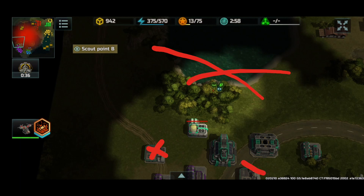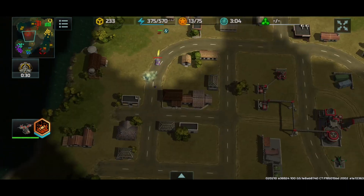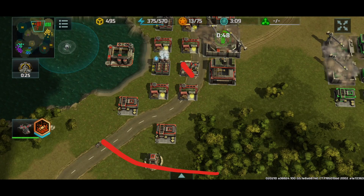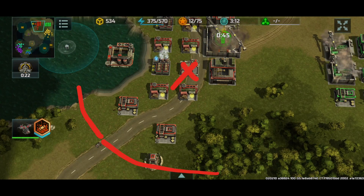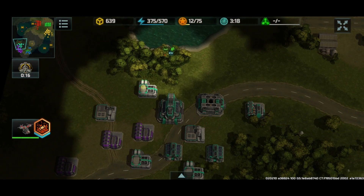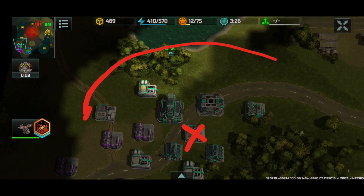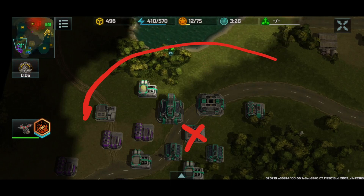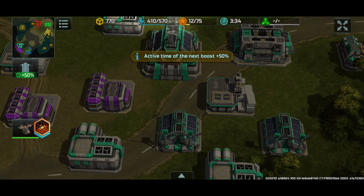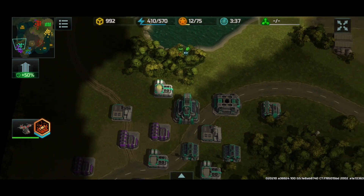So a construction yard race would probably reach like that. I don't think they have room for a shipyard because my construction yard has radius all the way up here - it can encompass the water part, but I don't think green can. It looks like green's construction yard can only reach up to here, and with this placement, I don't think they can reach the water.